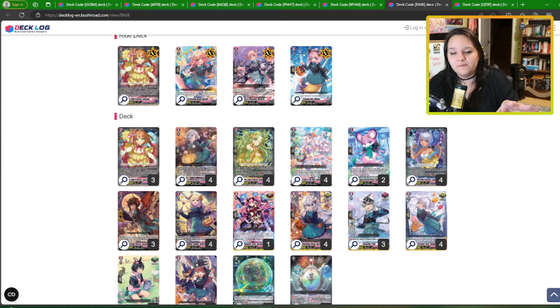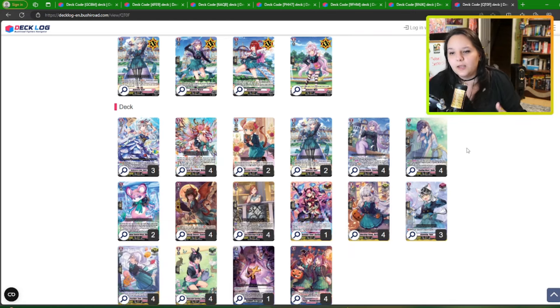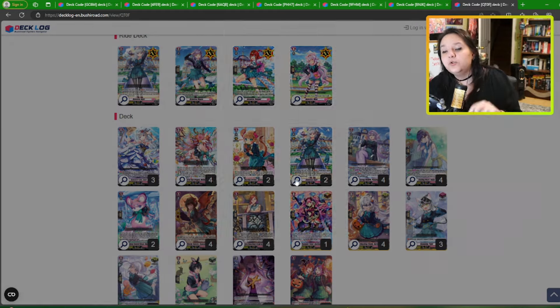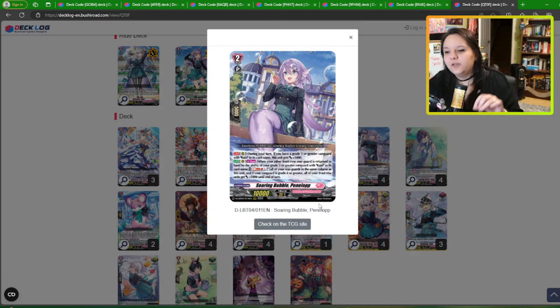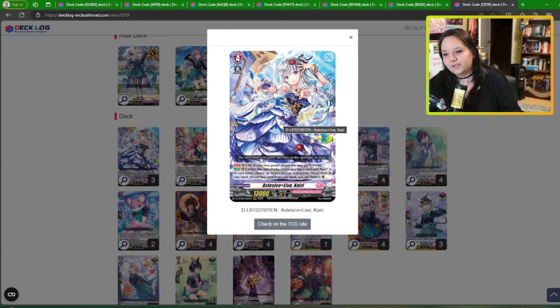Last but not least we have Kairi — one of my favorite decks to play and it just keeps getting cooler with new cards. Kairi is basically a bouncing deck. When she attacks you can soul blast to bounce two cards to hand, and if you persona ride you can also choose two cards from hand and call them to different rows. This is a grade-four variant focused more on grade four, but I do run the persona as well because of the new grade two we got. The new grade two lets you be happy on persona or on grade four — you have the numbers and can get the attacks you need without stressing. You still have the extra attack so you don't have to worry about missing it.